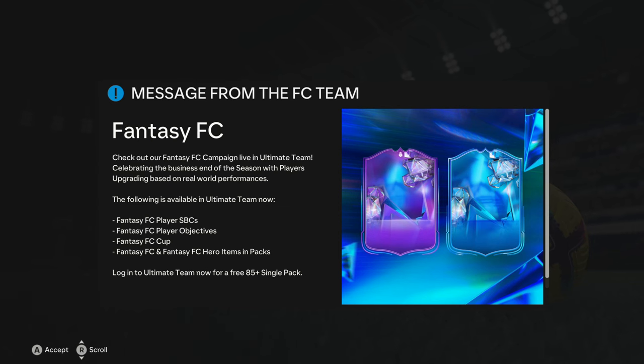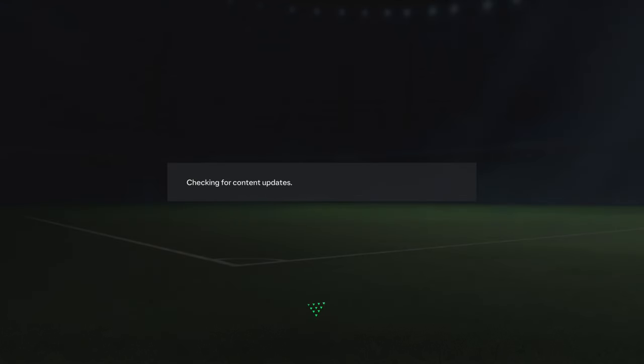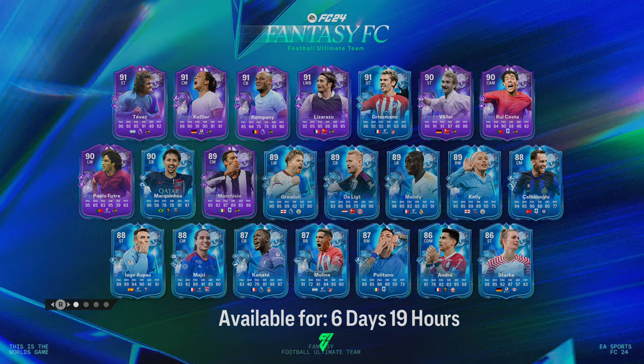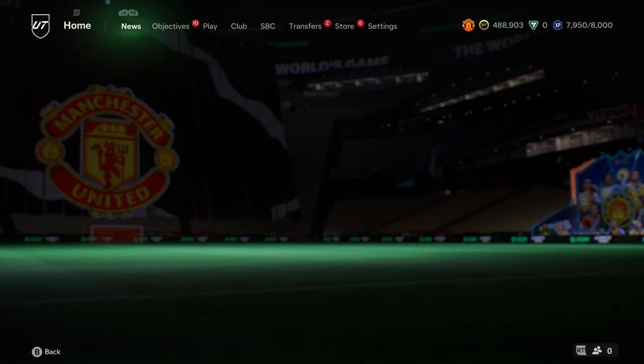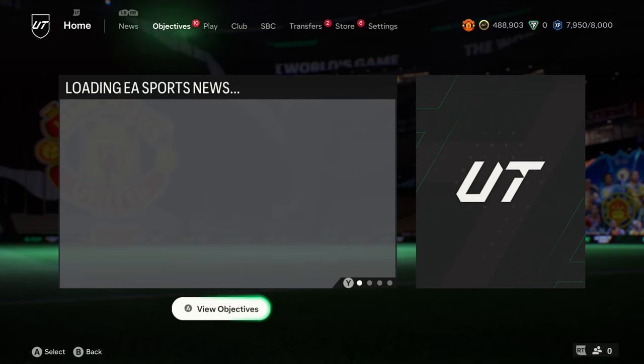Welcome back to today's video, we are back on the ultimate team grind and there is Fantasy Football Team, one of my favorite promos from last FIFA, along with Team of the Year — because that's when I packed Dino. But this promo gave you more enjoyment and stress watching football, because you just have to watch a random team and hope they win. It's obviously bad when you're supporting Liverpool for that Cañate upgrade, or City for that Killy.